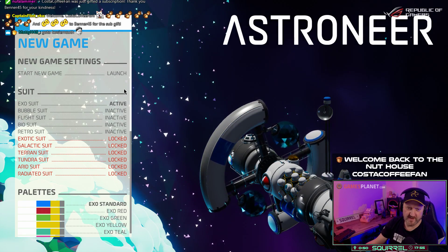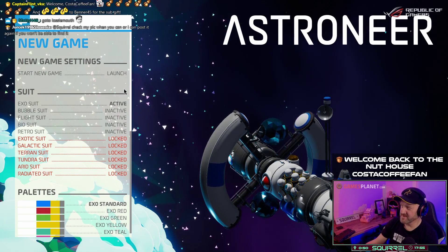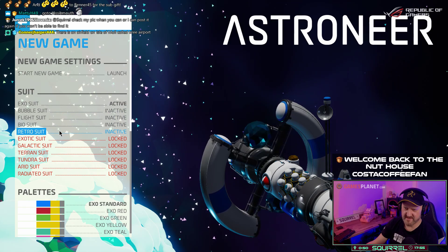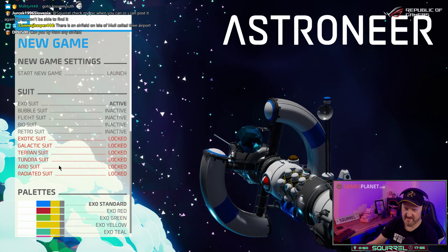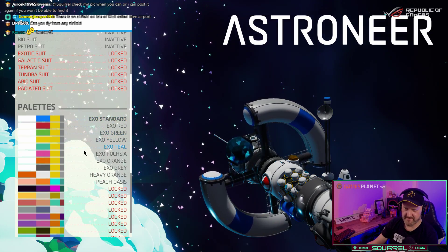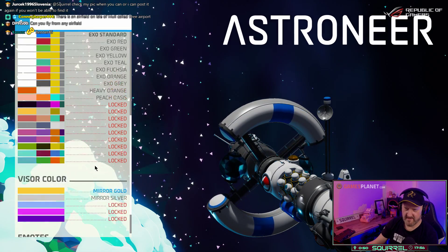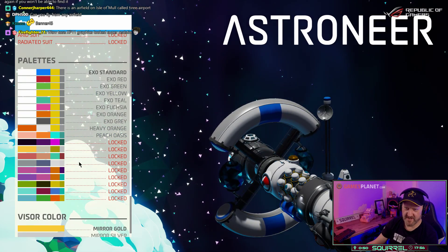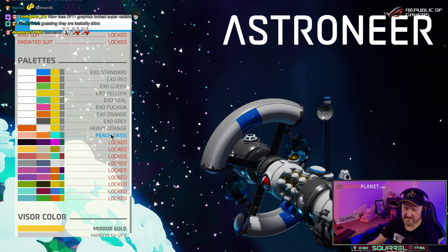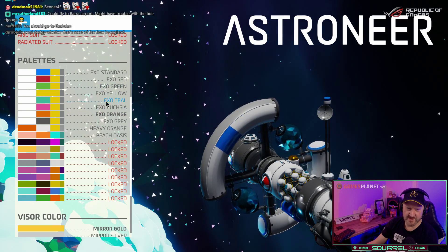Welcome back. Did you ever play DCS World? Yes. Banner, thanks for joining us. Exosuit active. Bubble suit inactive. What on earth is all this? Retrosuit. What are all these locked things? Does anybody know what this is for? They are basically skinned — like the colour of your suit or something.